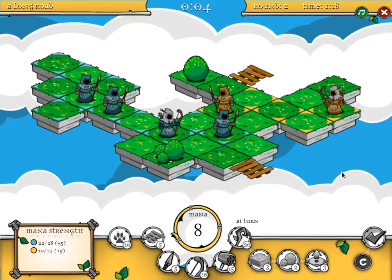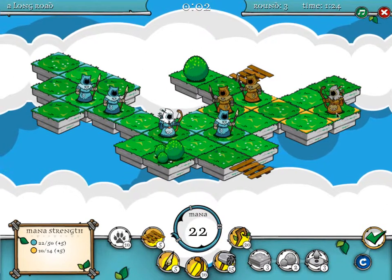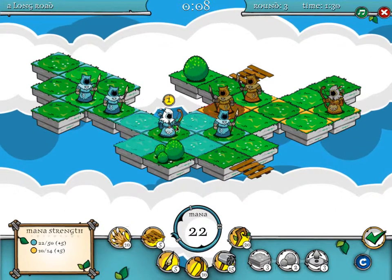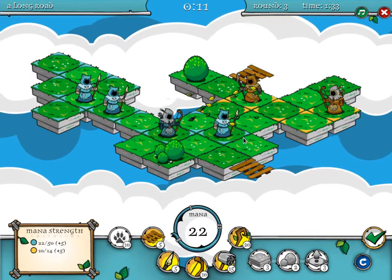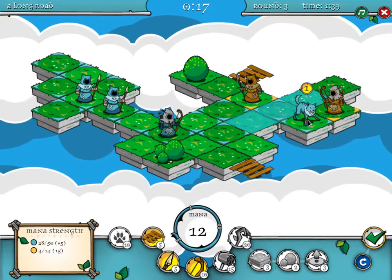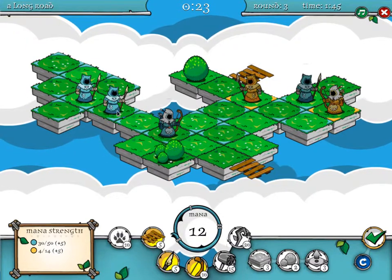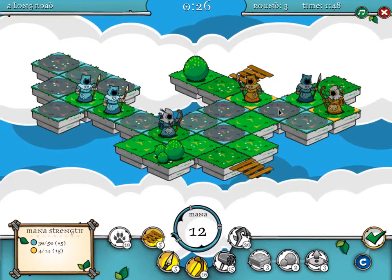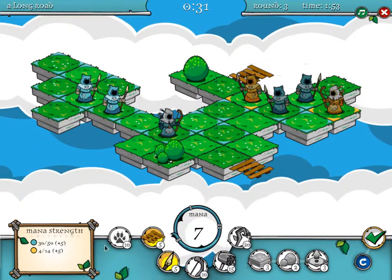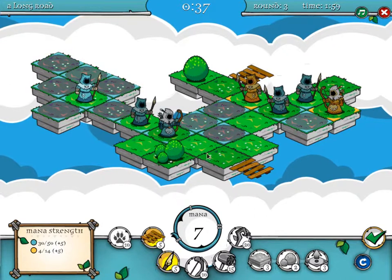I'm down to one mana but I should regenerate some in the next turn with all this territory I've got. He's attacked me obviously. So I'm going to do the same trick again — attack him, moving to a wolf. Flame on that territory, planting a guardian just here, moving forward, I'll plant another guardian just there.